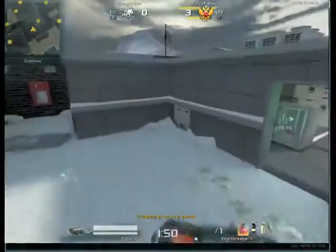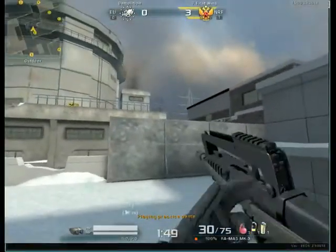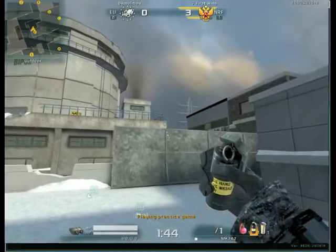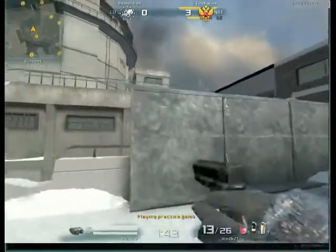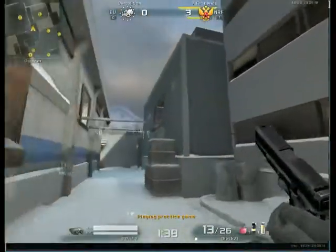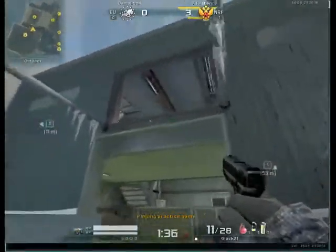Another flashbang nade you can do from office — line up this edge with that edge, then aim at the top corner and run-jump. That will land at the top floor, right there above the bridge.